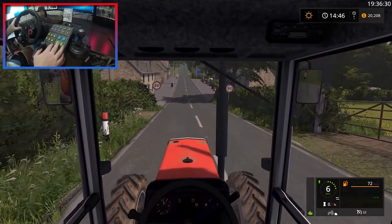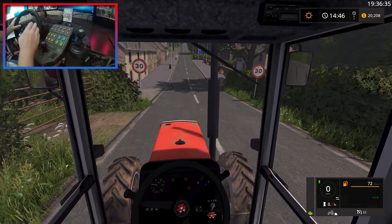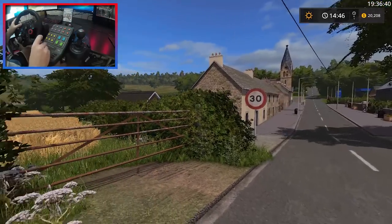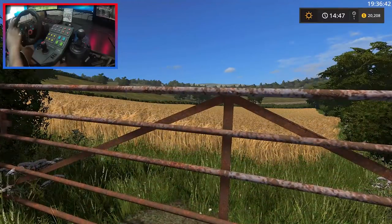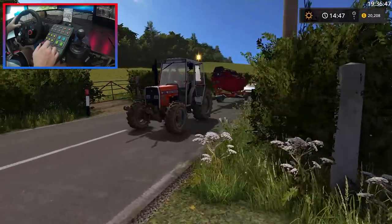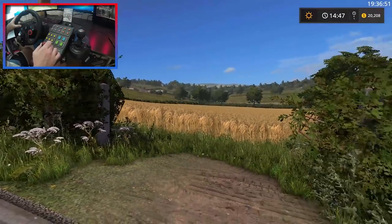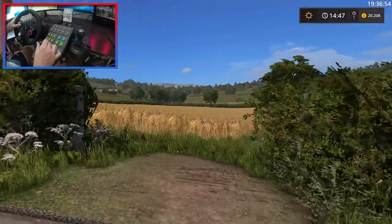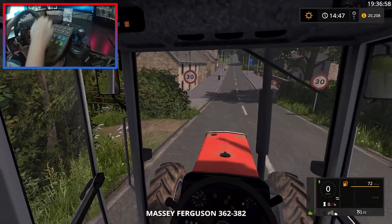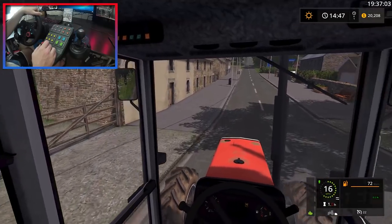Let's get our hazard lights on. We actually have dashboard lights on this as well, which is pretty cool. Let's get this gate open - this is going to be a pretty tight squeeze. What way is the header facing? Cars are waiting there nicely for us. I think we're going to have to turn around - looks like we need a 180 degree turn, which is not going to happen on this map. Let's go find somewhere to turn around, then we'll drive into the field the other way.